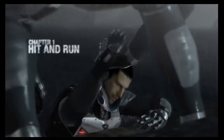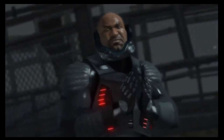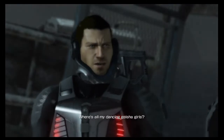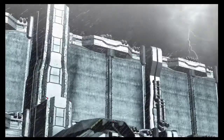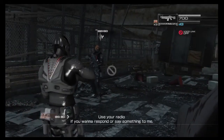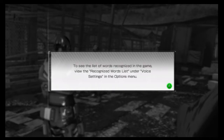Chapter 1. Hey Marshall, welcome to Japan brother. That's my welcome — your ugly ass. Where's all my dancing geisha girls? You ain't seen what I'm wearing under this wetsuit. You can speak into the microphone during gameplay to talk to teammates. Hold down LB to check for some words for various situations. To see the list of words recognized in the game, view the recognized words list under voice settings in the options menu.